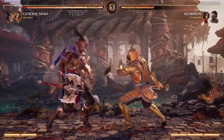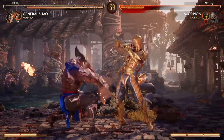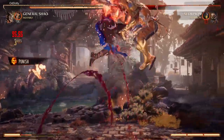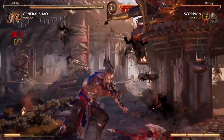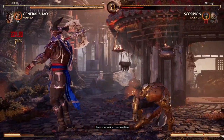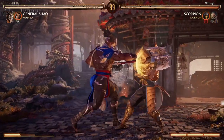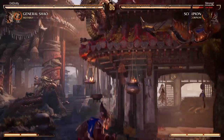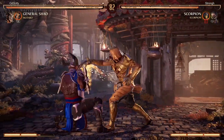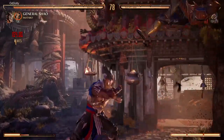That's the overhead, the one-two-two. I believe it's minus three on block but there's a gap between the first two and the second two and you can armor through that. I think you can also up block that. I really need to start using up block because a lot of the overheads in this game are actually safe, so if you don't up block them you just have to engage in down one RPS after blocking them. Luckily he didn't punish it too badly.